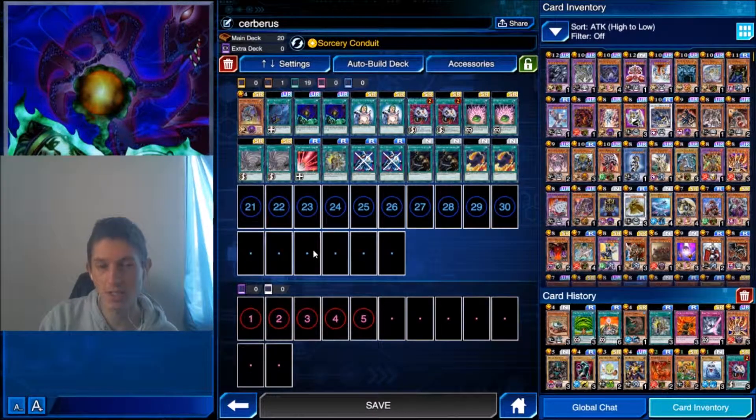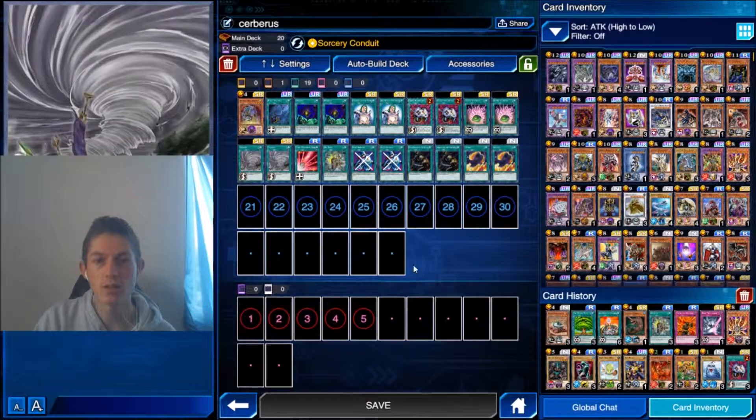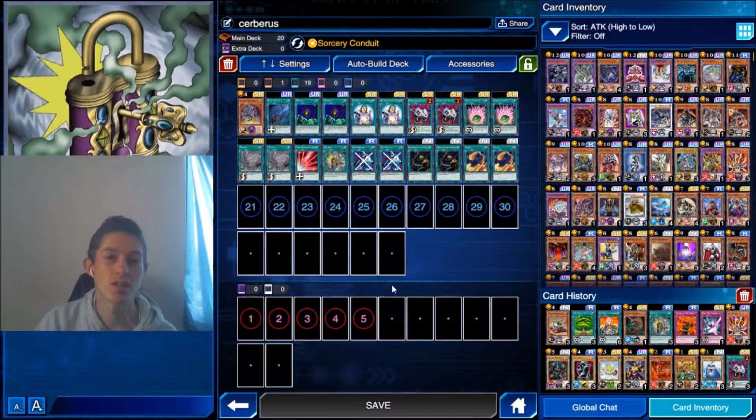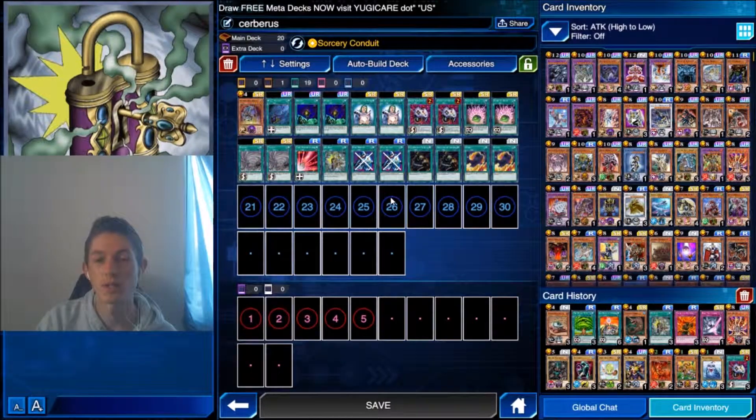Specifically because I tend to use this against Taya at level 40, I've got Twister. I want Twister to take out the Solemn Wishes, because on rare occasions if they have double Solemn Wishes and open with them early enough, it doesn't matter if you can deal 10k damage — they'll have more than 10k life points and you'll still lose. So you need the Twisters to take out the Solemn Wishes. I'm also running D-spell, because everything other than Solemn Wishes that they're going to set is going to be a spell.